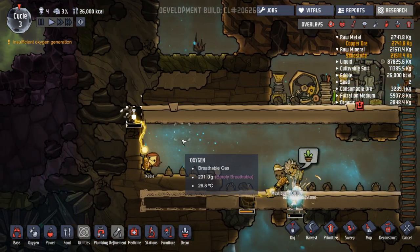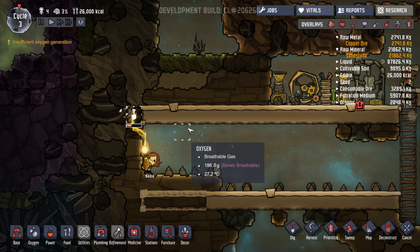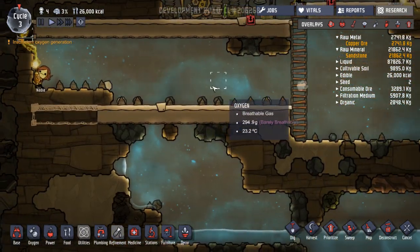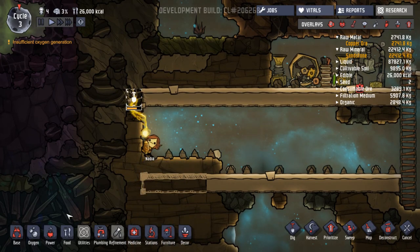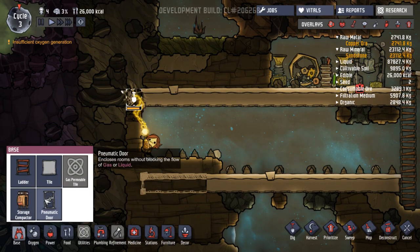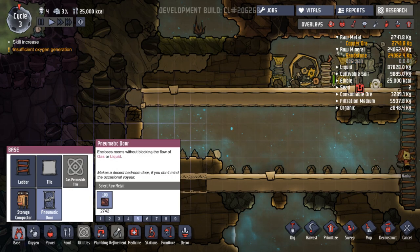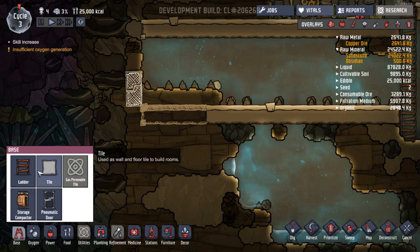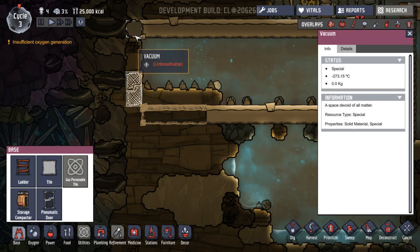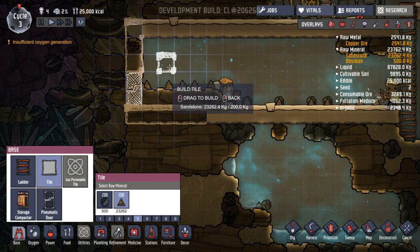Let's see whether she can get this obsidian. She can - it's just going to take longer. Quick sip of tea. I just really want to make sure we don't dig into a room. This has all got oxygen, so we're doing okay. It's just taking longer, that's fine. Encloses rooms without blocking the flow of gas or liquid. Cecil's athletics now at 2. I wonder whether to just put a door here, a tile there, there, there, and there. Just close this off - I'll have a little room here.